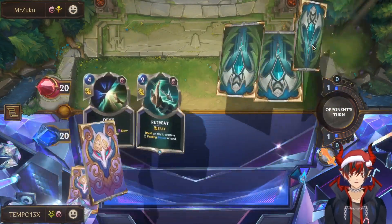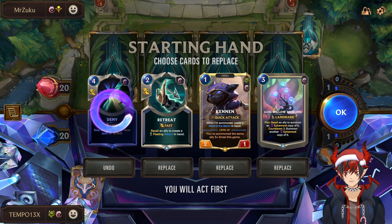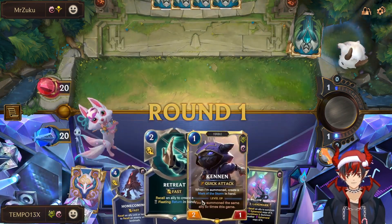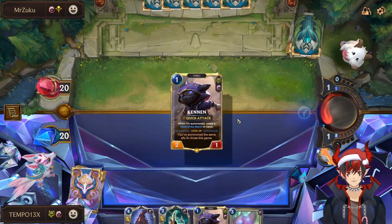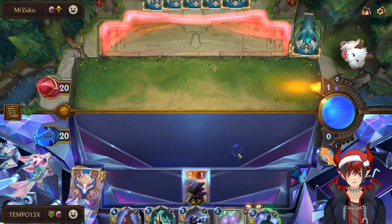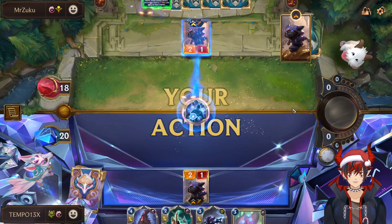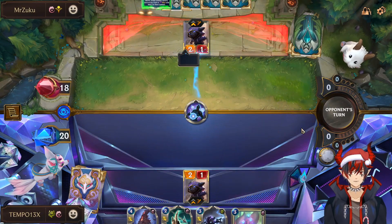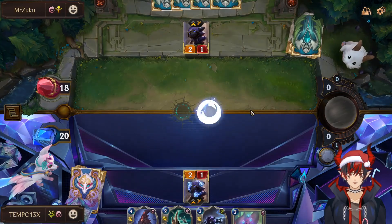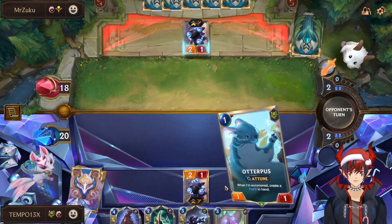Alright, so for the first game we got a mirror match. However, this player has chosen to go into Shurima — very interesting choice. Retreat, Kennen, Willow Seedling — really good keeps. We'll just pitch Deny. We can do Kennen on attack turn 1, float turn 2 so we have Retreat to protect them, and then Willow Seedling on 3. Another Kennen off the top — always show the top deck card; it's good tilt factor. If the opponent sees it come from the top, they're like 'of course they have Kennen.' They're using Clone Technique — makes sense since it's a mirror match.